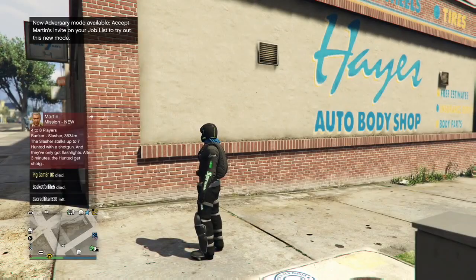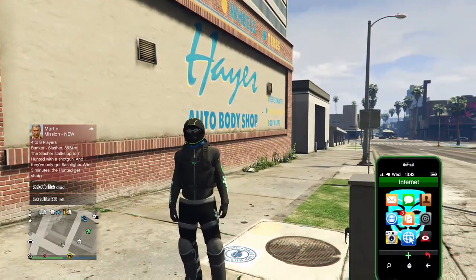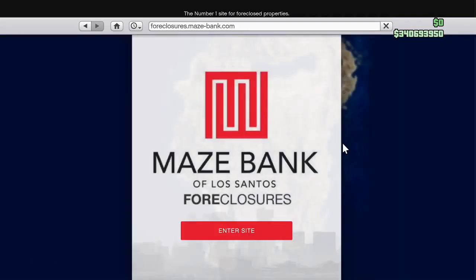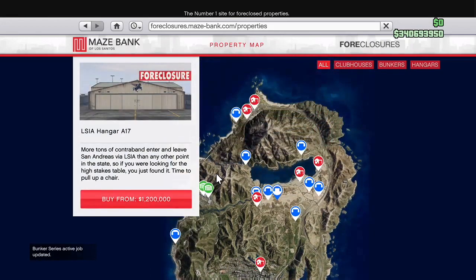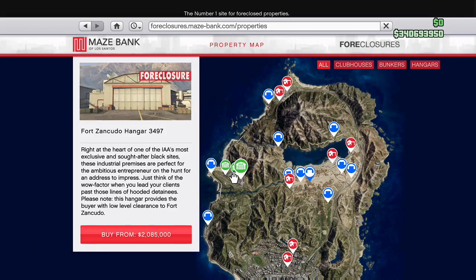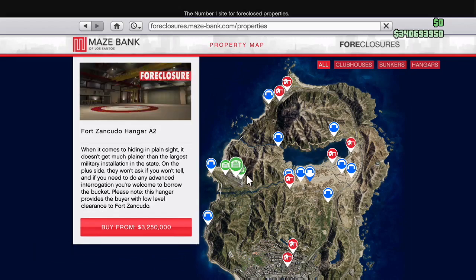So as you can see right here, this is when I first signed online this morning. The update came out for me at around 6, so go ahead and go on your internet on the phone and go to the Mays Bank foreclosure site. Once you enter the site, you're going to see we have five new hangers, five new properties. You got two of them right down there at LSI - pretty cheap, those are the cheapest ones. I feel like most players are going to buy those.